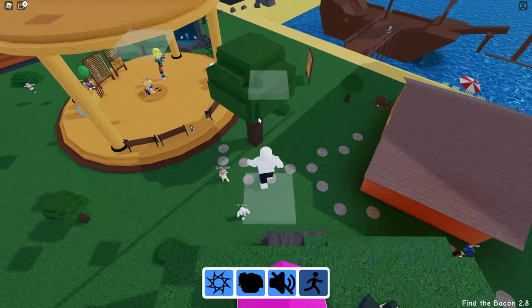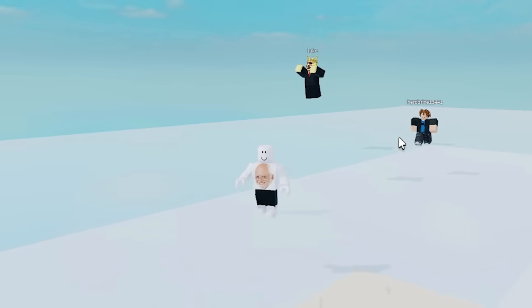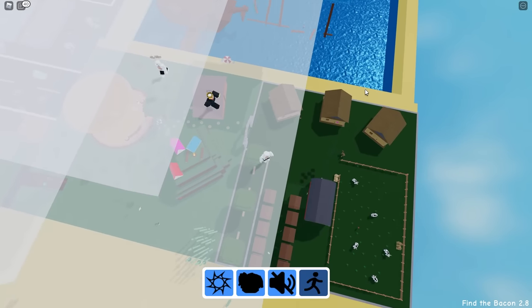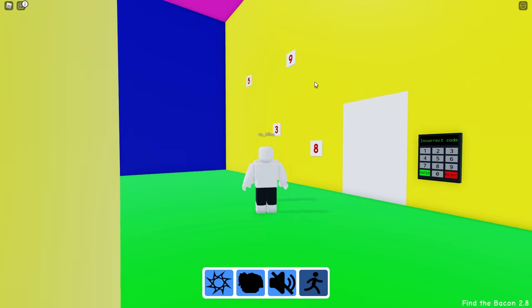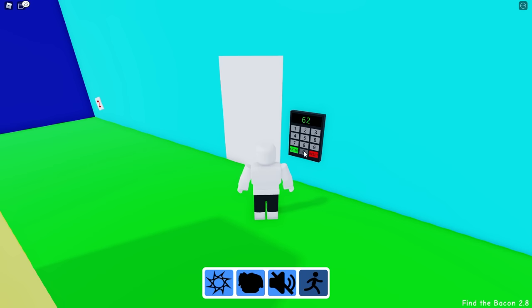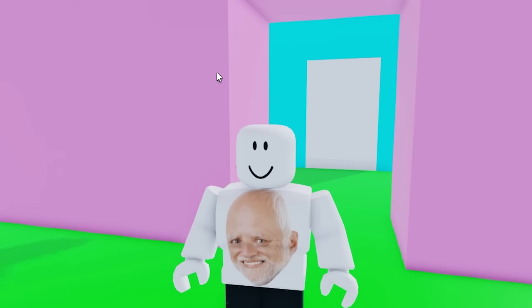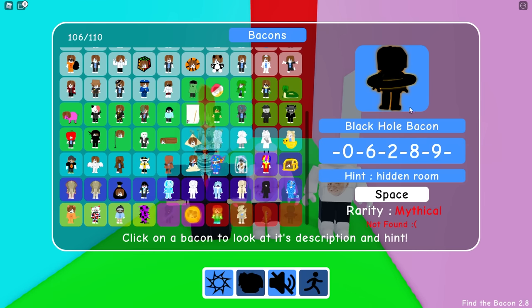We gotta go back up to the sky again. This bacon and the rainbow bacon are gonna be up here but I don't know where. Maybe there's like a platform I have to jump on. I can see something — there's definitely a platform right here. Now we have some numbers — I'm not sure how to find the correct combo. Three nine eight five. Six two zero one. There's a bacon in here! Five eight two nine four. What a really lucky guess! Look, the rainbow bacon! The galaxy bacon and the black hole bacon are in space.